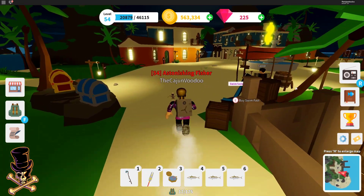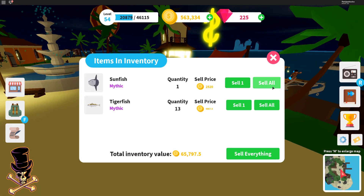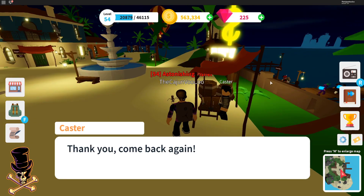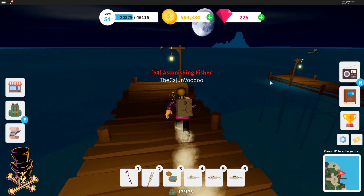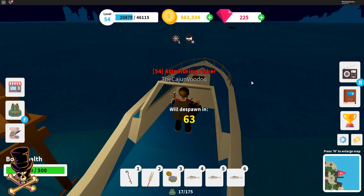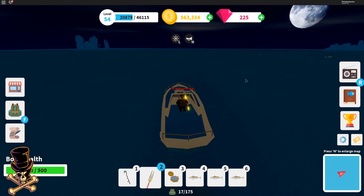Let's see what I can sell. Sell everything — 65,000. All right, so supposedly what you have to do is kill an orca whale in order to get the key. So that's what we're gonna go out and do — go out and kill an orca to get the key for the new island.